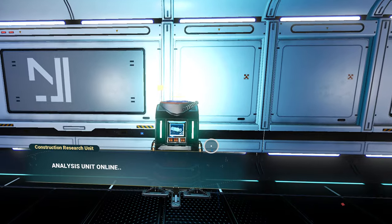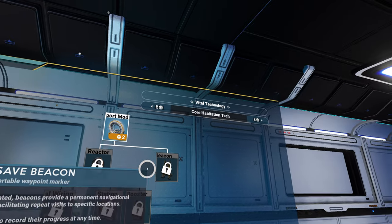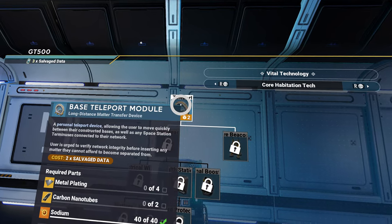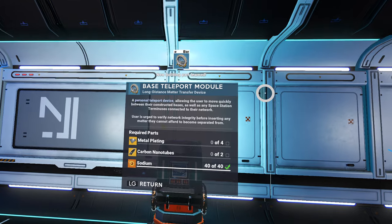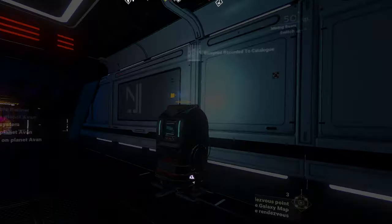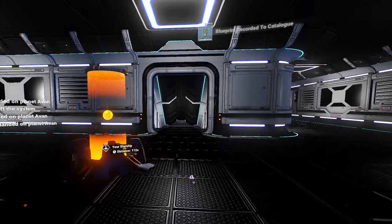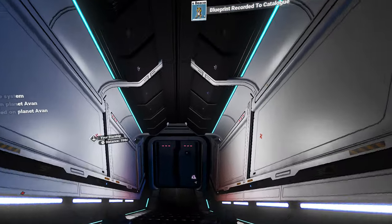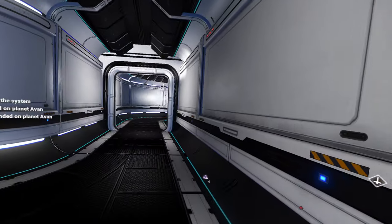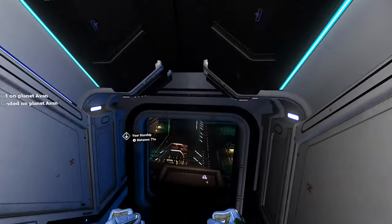Is there any other tech I can buy? Three salvaged data - I can buy one of these. And a safe beacon. This way. I'm so used to going right but I forgot my ship is over this way.